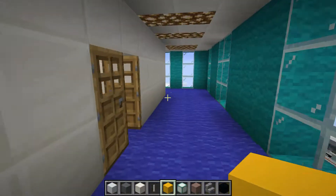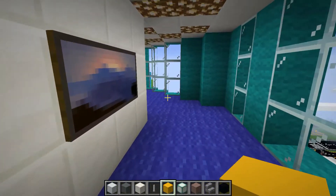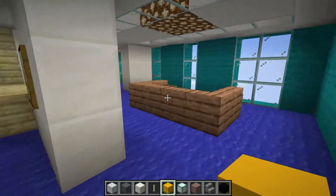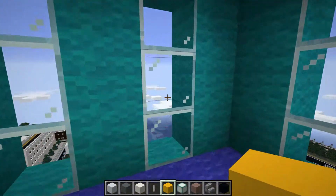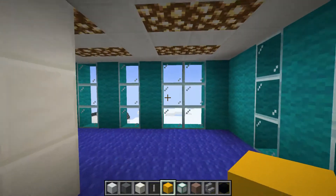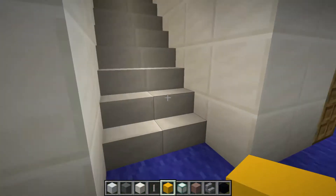We can go to the penthouse suite just along here. This is our lovely penthouse suite overlooking the airport. When this was built, the airport wasn't here — it was just an empty area. But it's a lovely view. I think with my VR headset this would look amazing.